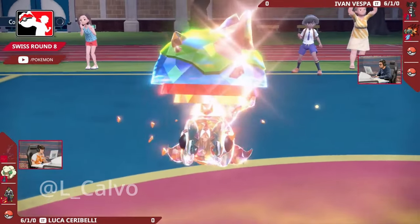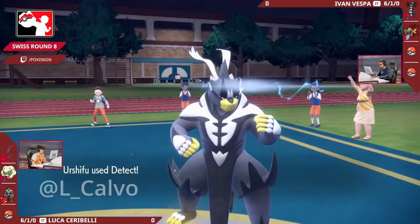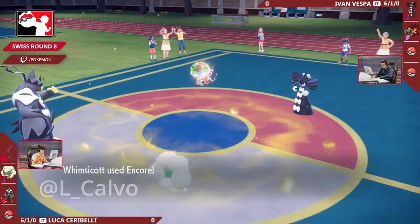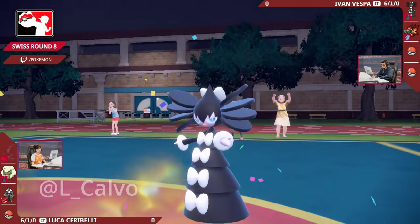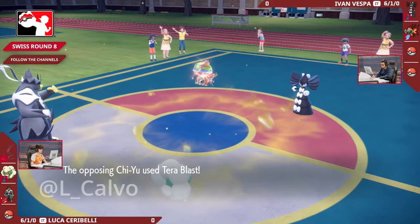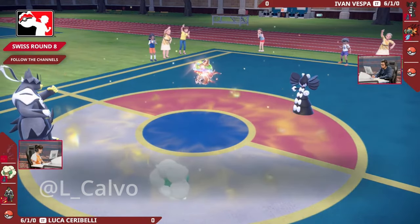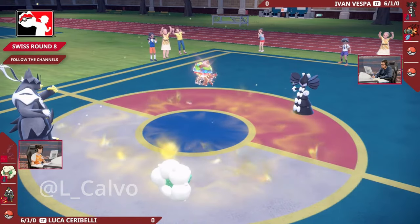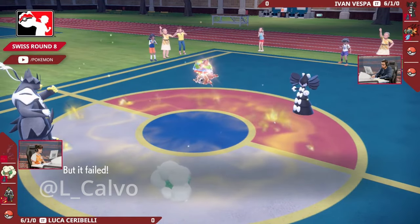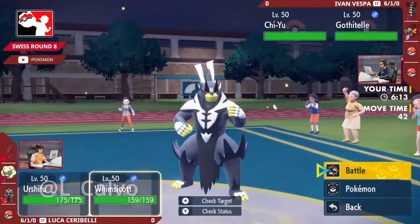If that Gothitelle was able to get off something like a Taunt into the opposing Whimsicott that would shut it down very nicely. The Chi-Yu is surely in range of the Wicked Blow - it's not the most defensive Pokemon and you don't run it very bulky if you're running Choice Scarf. But it's just a Detect coming from the Urshifu - not going on the offensive yet. Gothitelle is going for the Helping Hand instead of something like a Foul Play or a Taunt into the Whimsicott. The Terra Blast launches into that Protect of the Urshifu doing nothing, and you don't see the Helping Hand very often at priority.